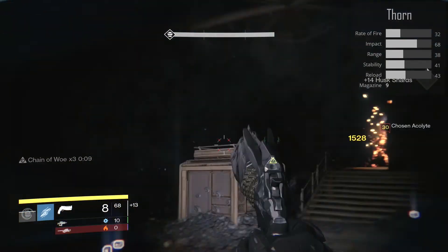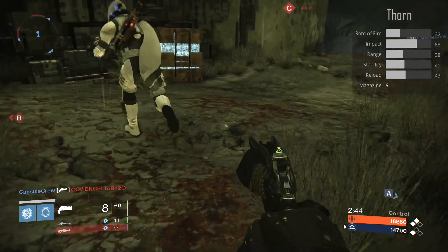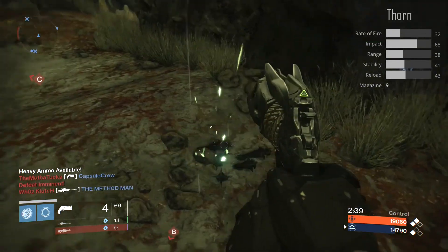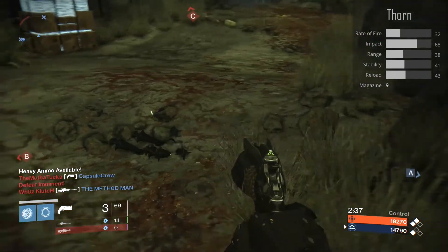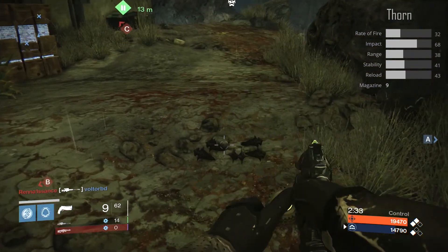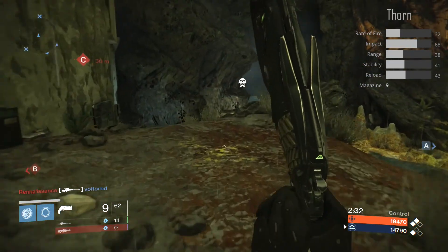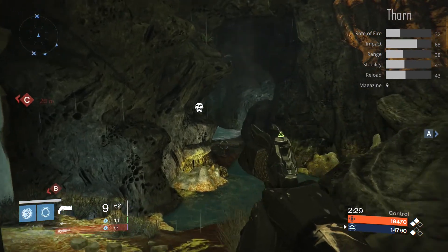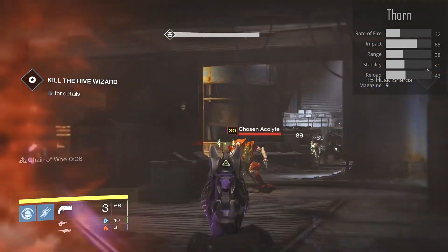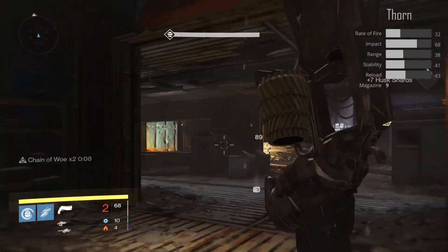The most unique thing I actually think about this gun is that it shoots projectiles. Other guns just shoot bullets, but if you follow where your shots go with the Thorn, you'll see that they actually shoot an almost foot-long spike or thorn into the ground or your target, and they'll stay there for a couple seconds after you shoot it. Not many weapons have a unique trait like that.